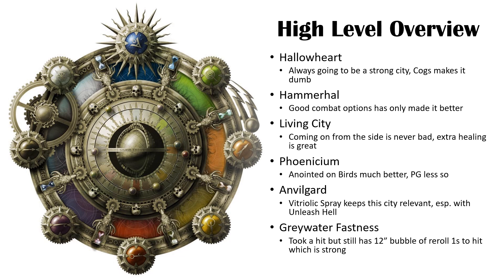Living City — coming on from the side is never bad, obviously. An extra one to heal is great on top of your heroic actions. It's still a really solid city. Phoenicium was one I didn't play in 2nd edition, basically because there weren't any interesting options to take as an artifact or command trait. However, now that we've got access to universal command traits and artifacts, I think it's much stronger. Phoenix Guard took a bit of a hit, but I still think they're okay, especially in Phoenicium.